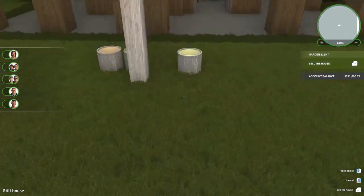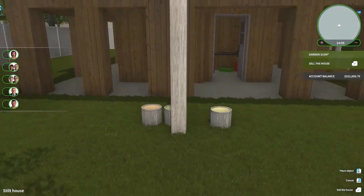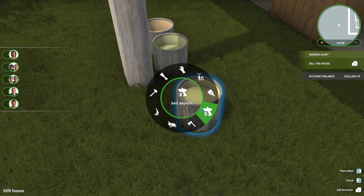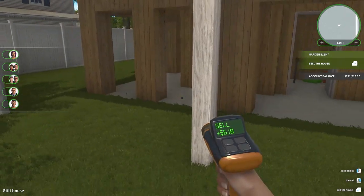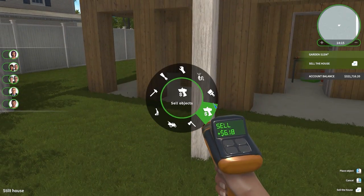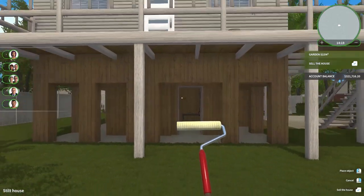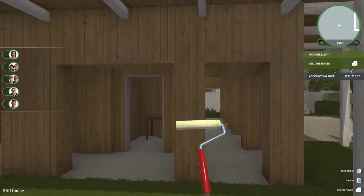I don't know why these paint cans are down here — they were up on the deck, they just kind of teleported down here. I think maybe what I'll do is get rid of this. I'm thinking, can we paint? I just want to see if we can paint this thing. So this we're stuck with, but I think we can paint these.